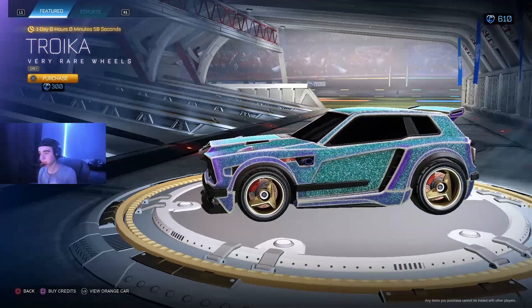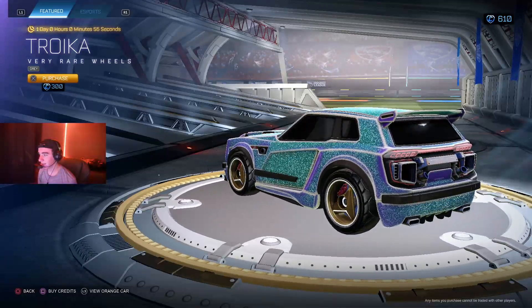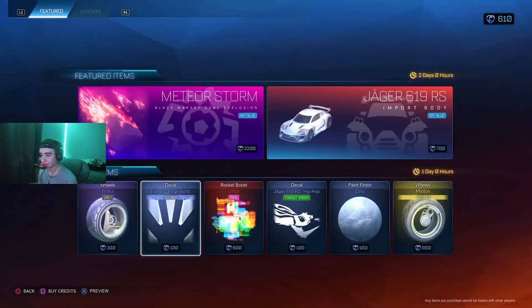Troika Grace for 300. Honestly, for a topper these are very cheap. It's not too bad — the back looks pretty good. So not a bad topper at all.